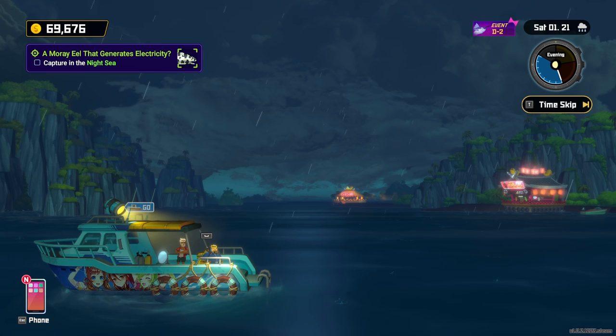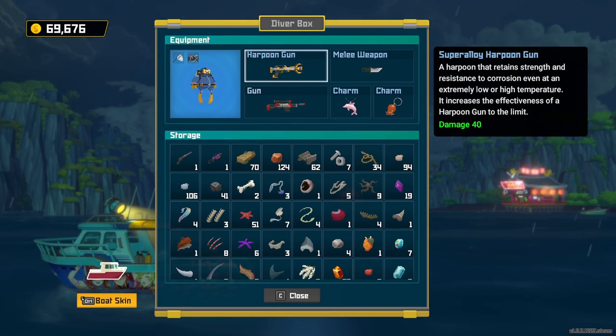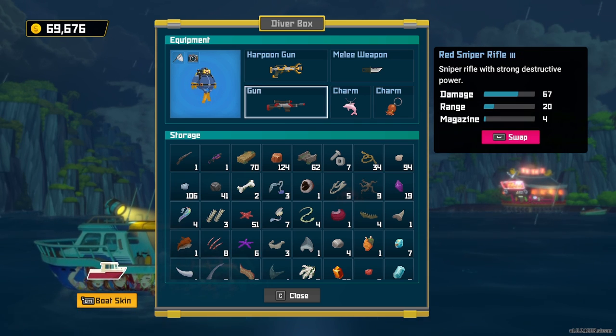As for what you'll need, any weapon will do, even your Harpoon. However, due to the Spotted Moray Eel always trying to drag you into its AoE attack, I prefer to use the Sniper Rifle, but feel free to use whatever makes you comfortable.